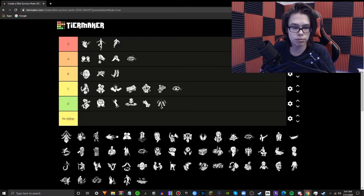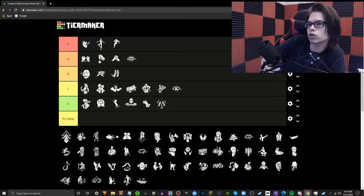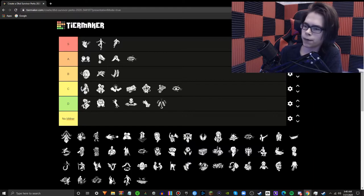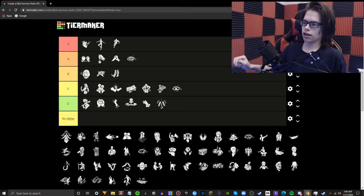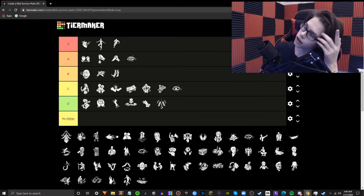Kindred — this is a really, really good perk. Basically, when you're on the hook, all other survivors can see each other's auras, and if the killer is close to you on the hook, everyone can see that aura as well. Very handy. It's like Bond but for everywhere. And if the whole team has Kindred, everyone can see everyone for the whole match. Definitely very underrated — Kindred got buffed a long time ago and no one ever really noticed. This perk is really good.